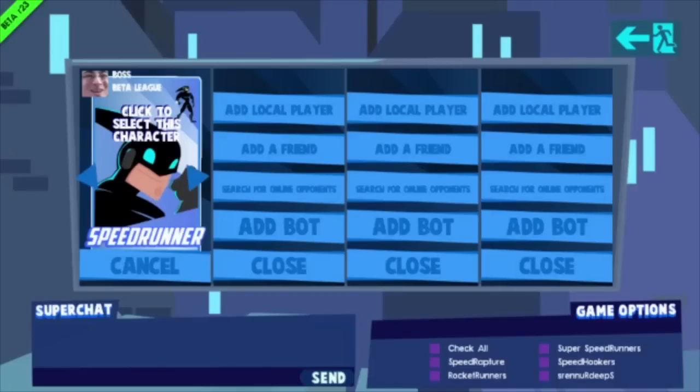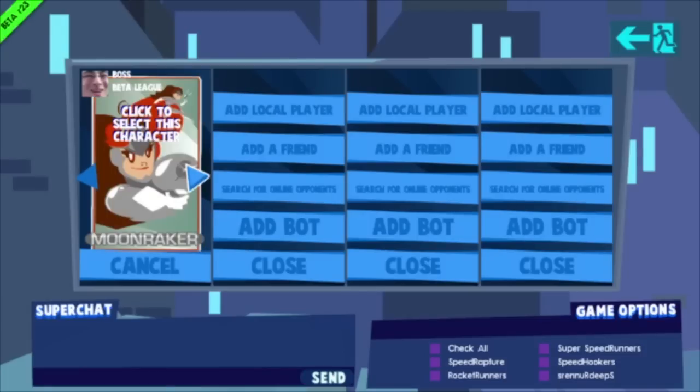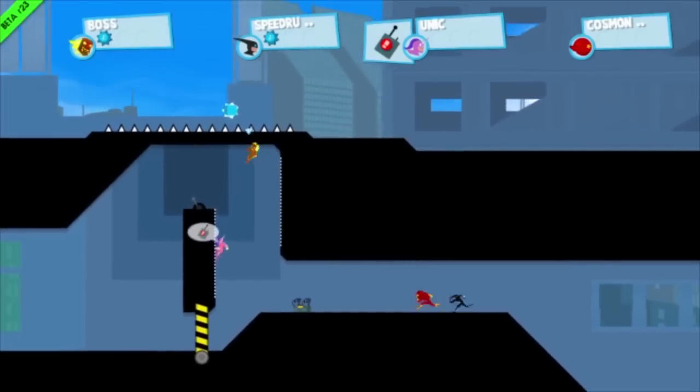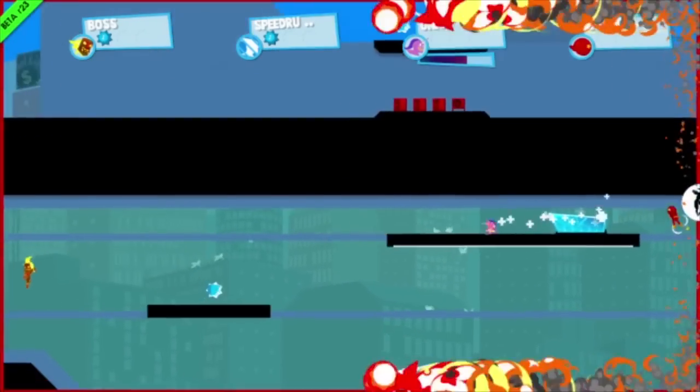In a city with an abundance of superheroes, it's only natural that competition would arise. In Speedrunners, Speedrunner, Uni, Cosmonaut Comrade, Hothead and Moonraker compete against one another in blazing races to determine who's the fastest. However, you're not racing to get to a finish line, but to go so fast that your opponents can't keep up and get eliminated.